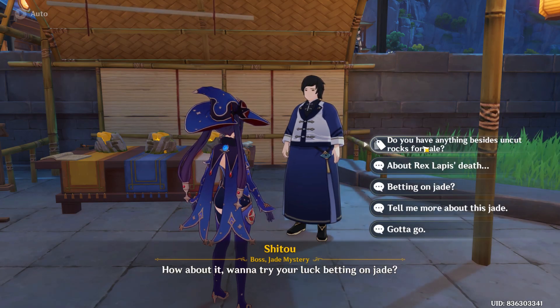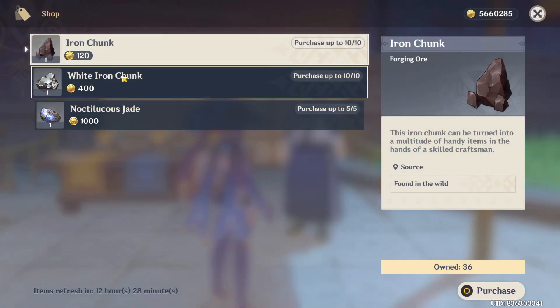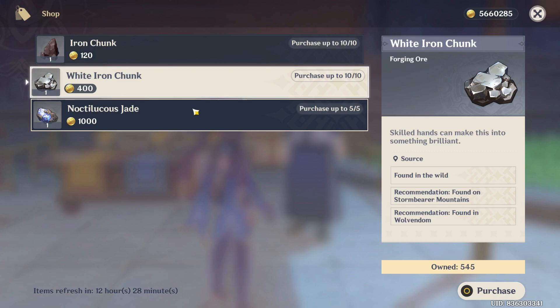You'll see options on your right — go for the option 'Do you have anything besides contracts for sale?' and again skip it, and you'll see the shop screen where we can see the White Iron Chunk right there.